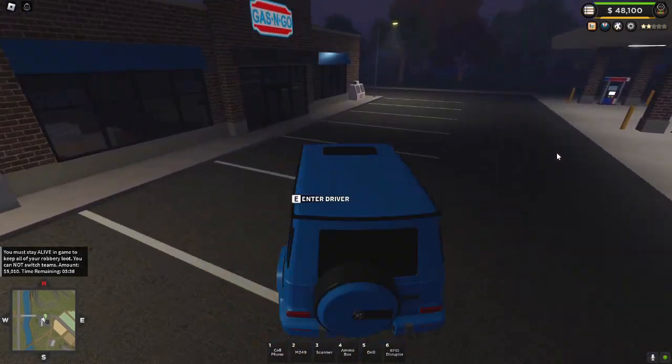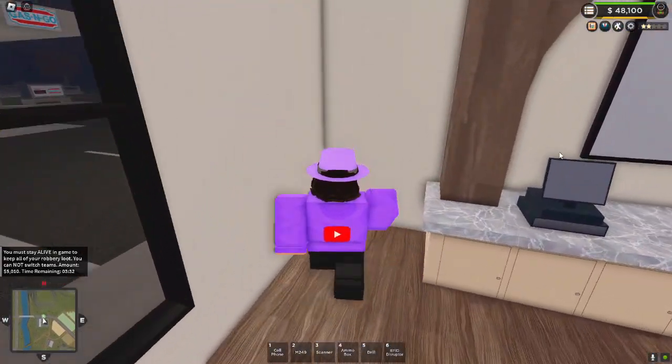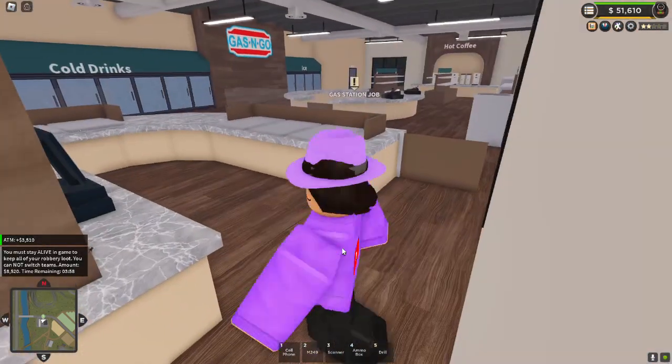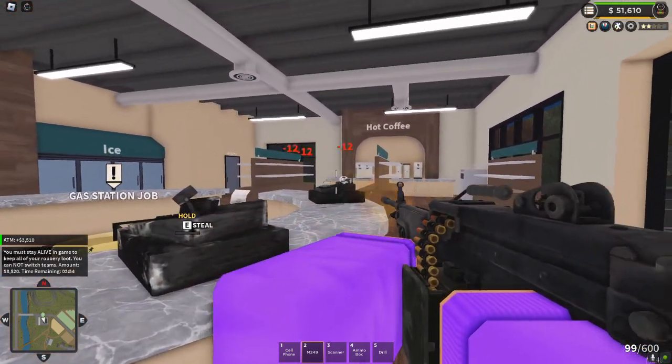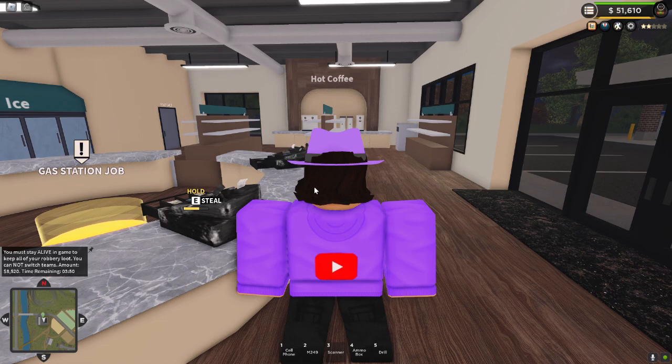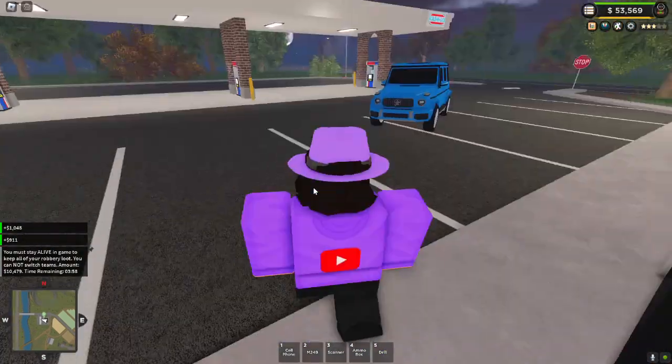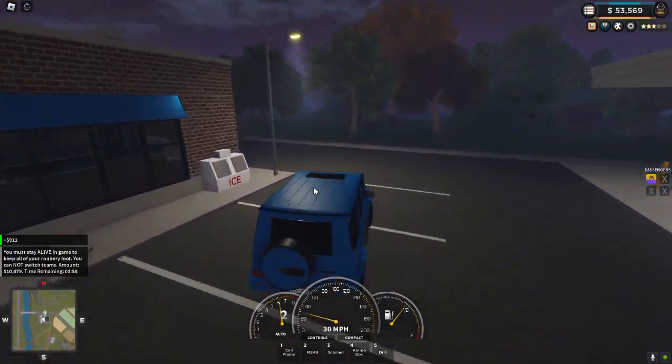We're going over to the farm gas station, going through the back — RFID disruptor. We try not to fail. Success, but still not very much money. We're going to shoot both registers out and steal the money. Cops are probably already on their way, but we got more money — 10,000 in queue right now.